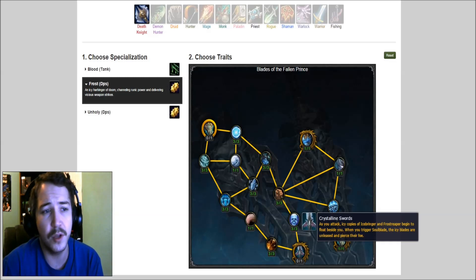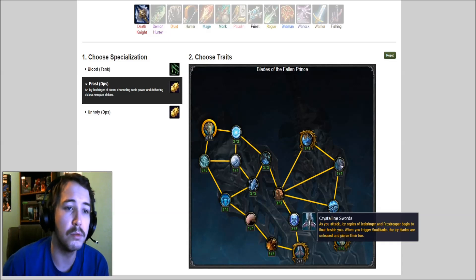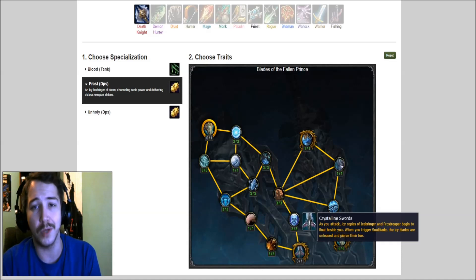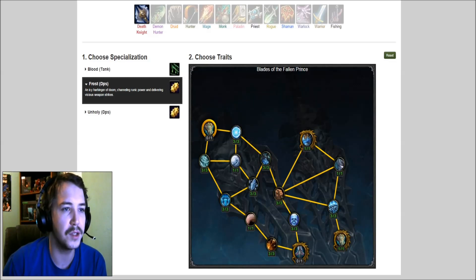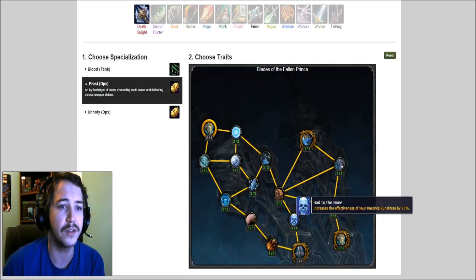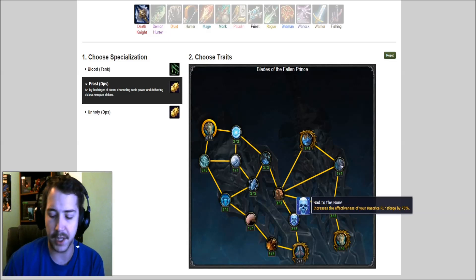Let's see what this is — Crystalline Swords: as you attack, Icy copies of Ice Bringer and Frost Reaper begin to float beside you. When you trigger Soul Blade, the Icy Blades are unleashed and pierce their foe. Seems interesting — it's kind of like the blood cooldown where you have double weapons, but they're giving it to Frost also. And increase the effectiveness of Razor Ice rune by 75% — bad to the bone! That's a pretty big buff to a damaging ability, that's for sure.